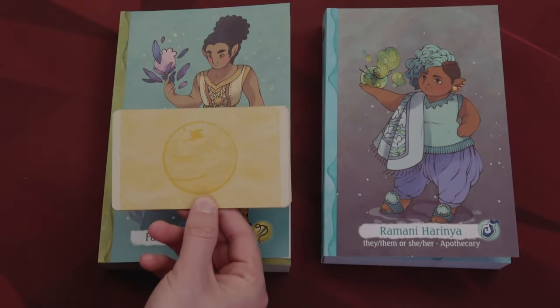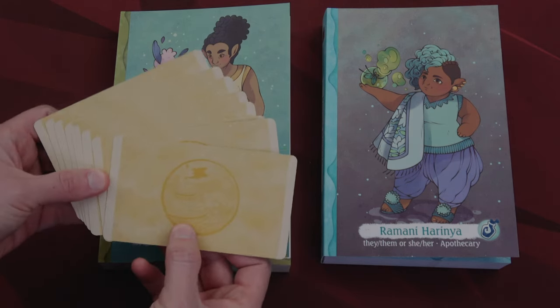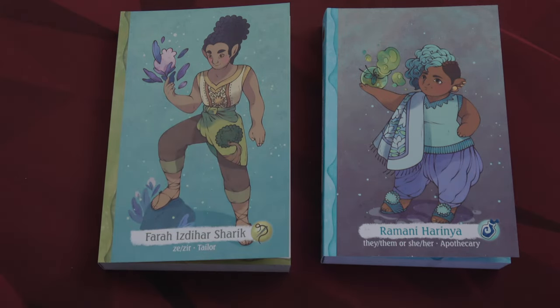The interlude cards for your characters look like this — I have a specific one on top because the game wants you to end the first day a specific way, while the other cards are randomized. I've set those up for both characters. That's it — that's all you have to do to set up the game.